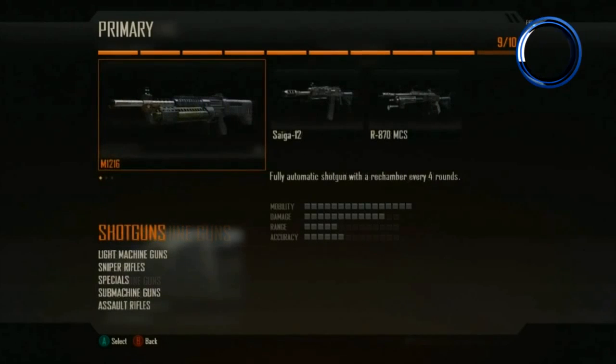Here we have the shotguns: the M1216, the Saiga 12, and the R870MCS. I had a go with one of the shotguns and the range wasn't very great, so I'm hoping they increased the range on the shotguns.